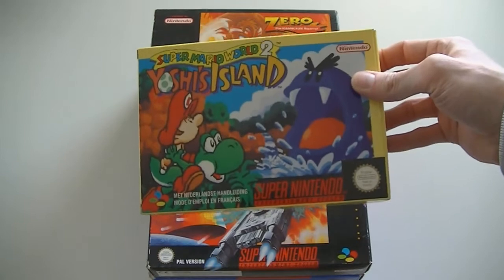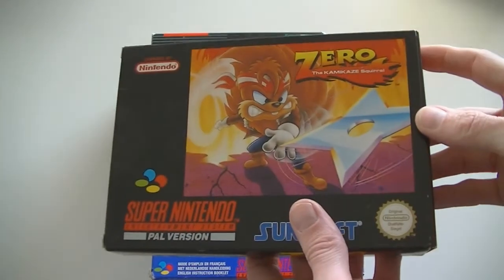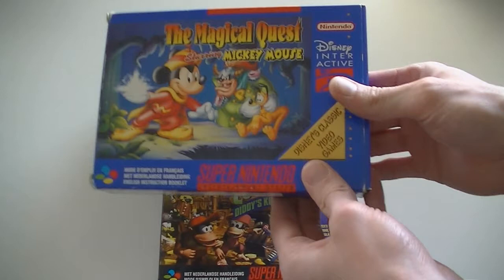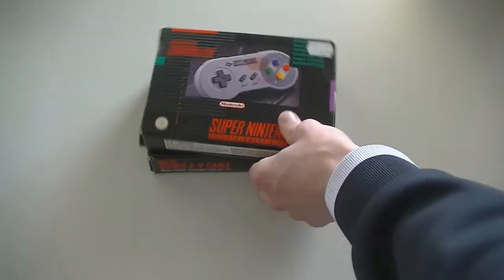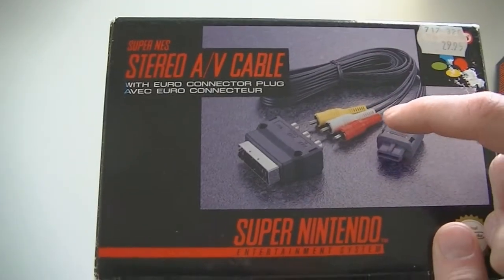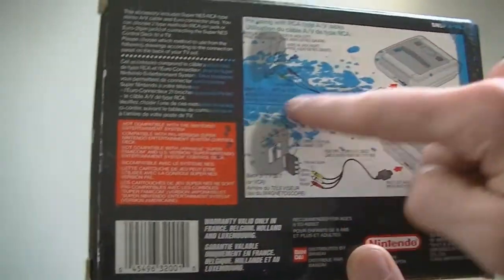Now for some complete Super Nintendo games — from cart-only games to complete games. This is Yoshi's Island Super Mario World 2. Then Arkanoid, Zero the Kamikaze Squirrel (quite a hard-to-find game, a really cool platformer in really great shape), The Magical Quest starring Mickey Mouse, Donkey Kong Country 2 Diddy's Kong Quest, a Super Nintendo controller, and a stereo AV cable complete in box with a Euro connector plug — actually I had never seen this boxed before, not a very common accessory.